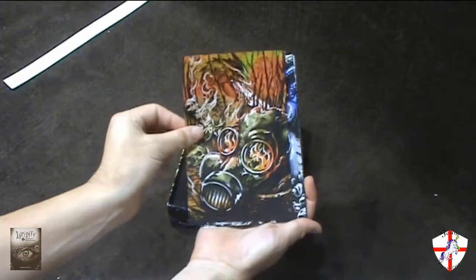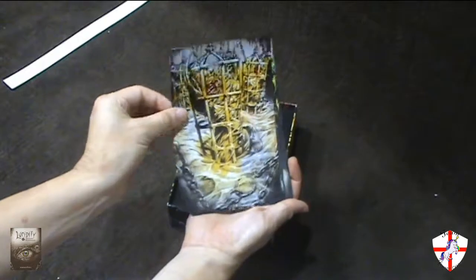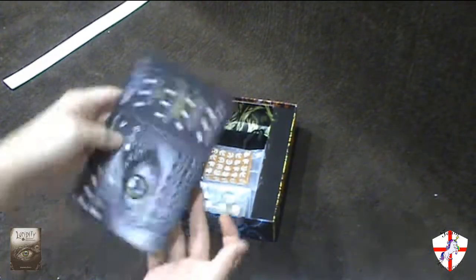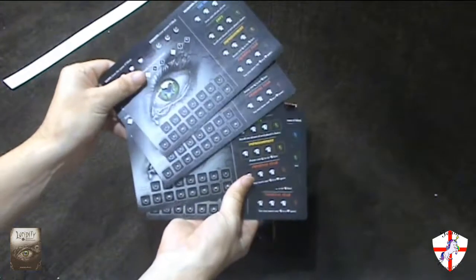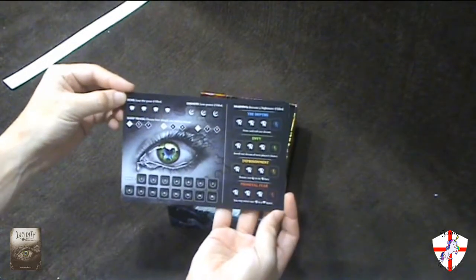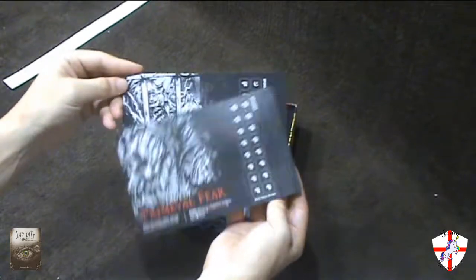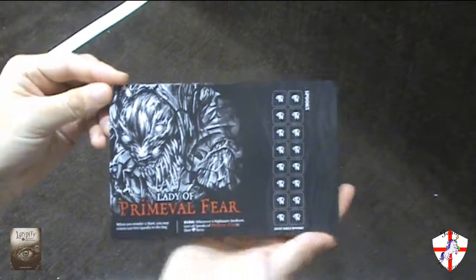We have some postcard type sheets. They are all based on the various nightmares. We have the player boards — there are 4 in all, but they are double sided. So this side here is for the multiplayer game, and if we flip the cards over, we also have the single player version of the boards.